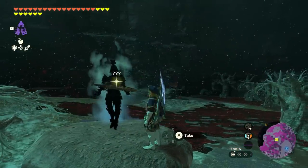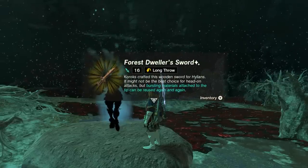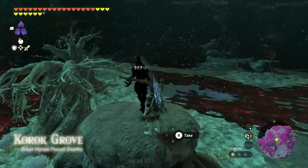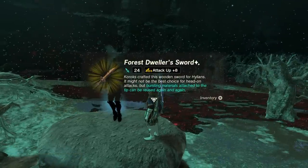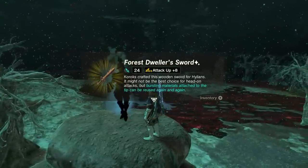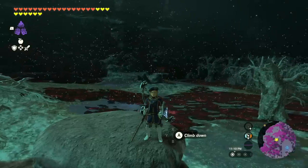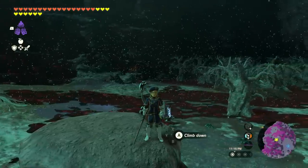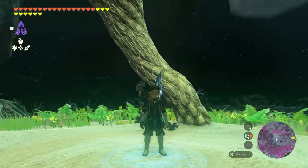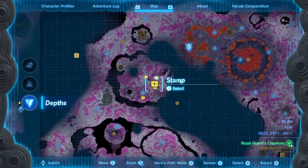Before you pick the weapon up, make a new save game — the ghost soldier is now locked to having this Forest Dweller's sword. Grab it and you might get something like long throw, which is a bad bonus. Reload that save and pick it up again for a different bonus, like attack up plus eight, which is significantly better. The bonus is dictated by how much XP Link has — the more monsters and bosses you've killed, the more powerful the upgrades can be.